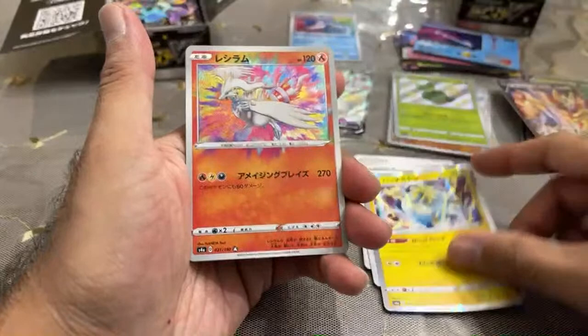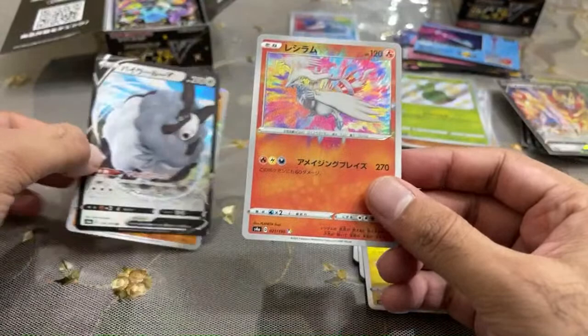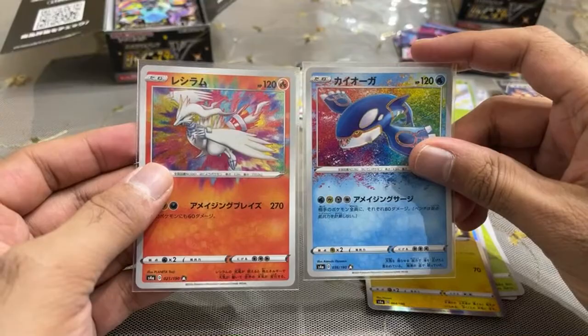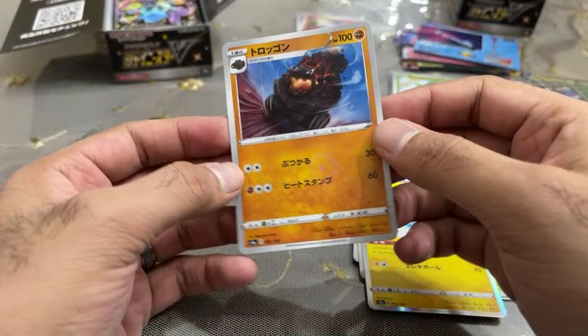We got another Amazing Rare. Look at this — we got Reshiram! Look at that — that looks amazing. These Amazing Rares, I guess that's why they're called Amazing Rares, right? They look so good. Here's the one we pulled earlier — they really, really look cool. Here's our V and the reverse holo or whatever you want to call this. What's up, Wolverine Scratch? The Galarian Moltres — 24 out of 24. I'll have to do a recap at the end and see how many of those I've gotten.